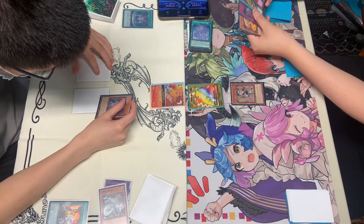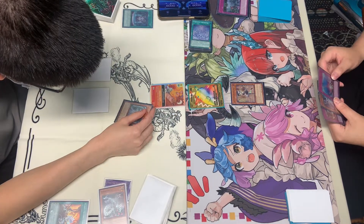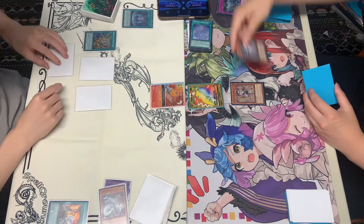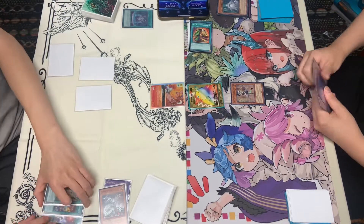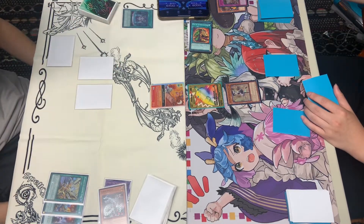Summoning out the main monster of the deck — the Outlich F, their boss monster. Here we're going to see it being destroyed by Flashing Fire, and banishing the top two cards. We're going to see it enter a Battle Phase, taking the damage, setting two cards, and a pass.